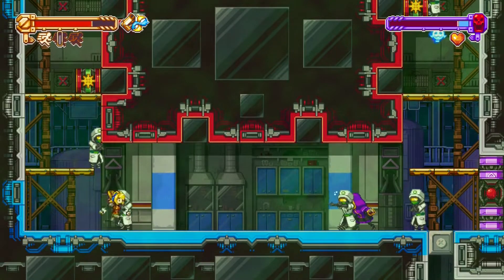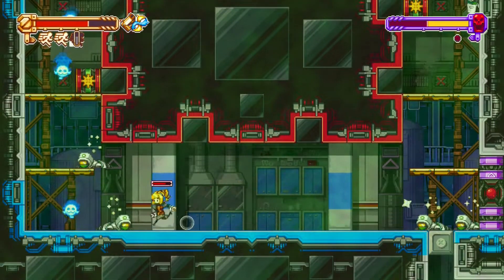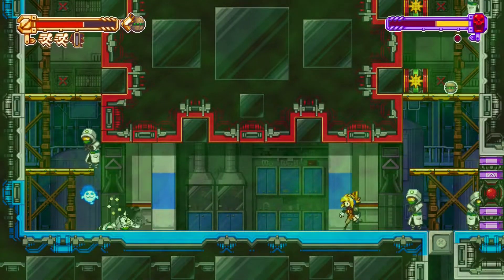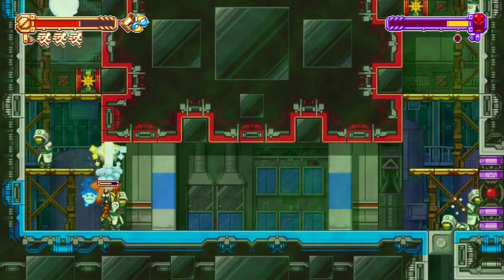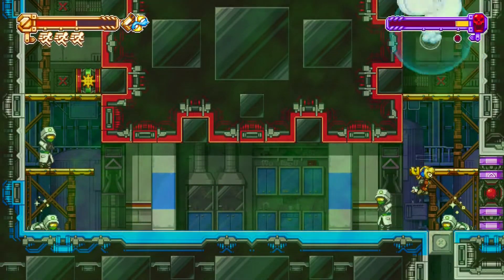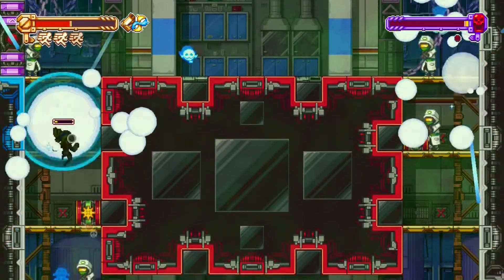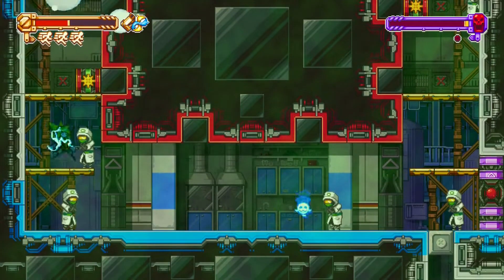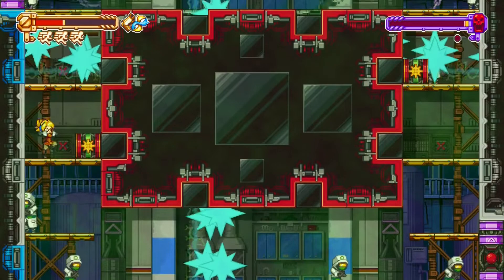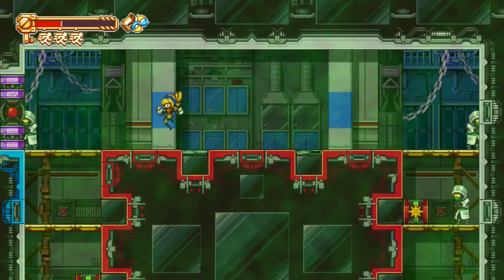She dropped right where I was. Let's try to hit her — if one of these hits her... All of her attacks are... Where is she? There we go. She doesn't have very much health, so she'll just die.